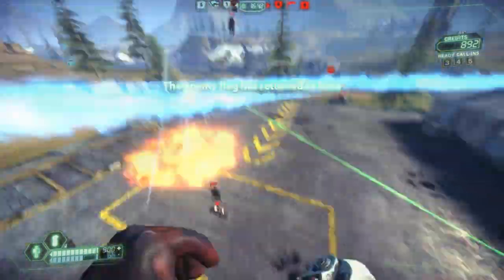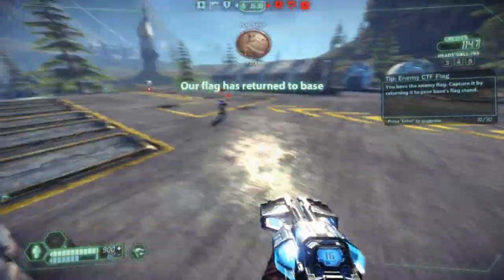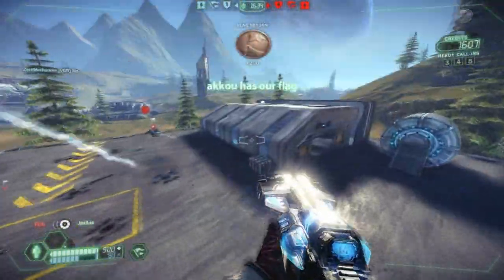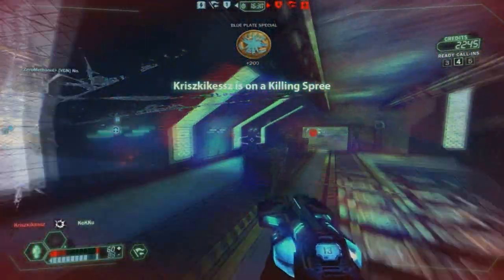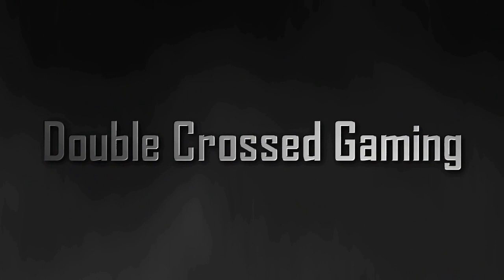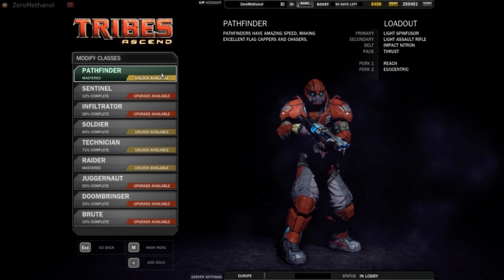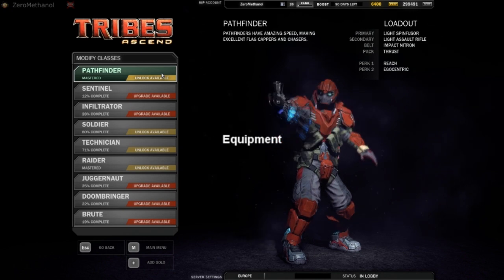Hey guys, it's ZeroMethanil from WFSGaming and I'm going to be taking a new look at the Pathfinder from Tribes Ascend. The Pathfinder is good at two things: it's good at capturing the flag and it's good at taking down the enemy flag carrier.